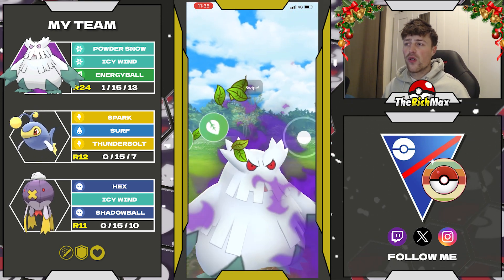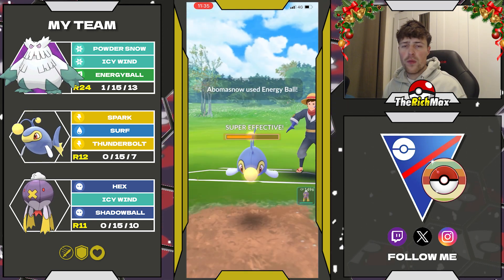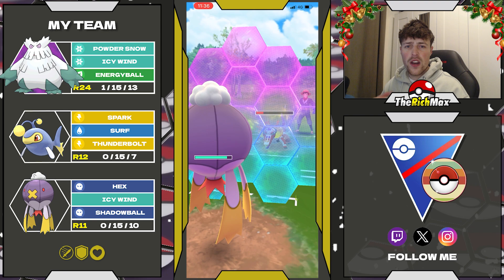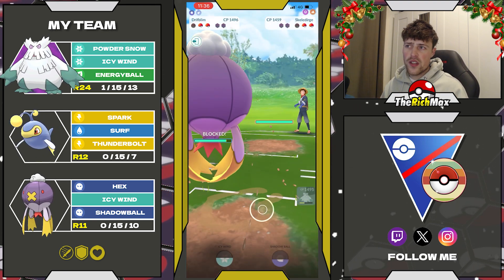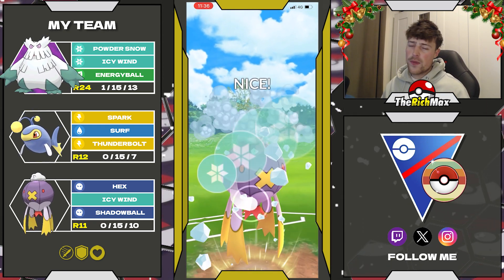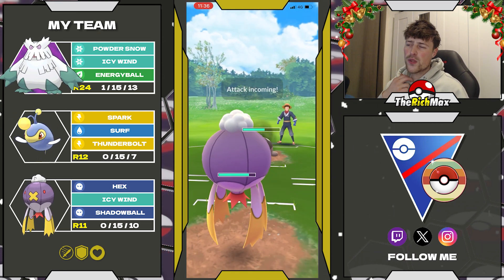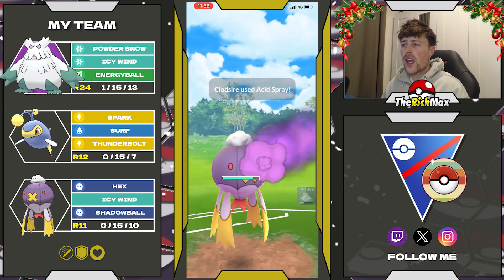Today's video is not really about Abomasnow — it's about this team where Drifblim is also a really solid safe swap in this meta with icy wind coverage and Shadow Ball to nuke. Then as a sweeper I use Lantern due to how bulky it is. If you've done enough energy or damage to any of your opponent's Pokémon, Lantern is just there to outbulk and spam out Surfs or Thunderbolts. That's basically the thought behind this team.